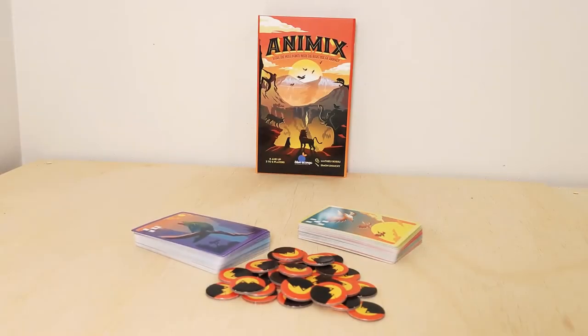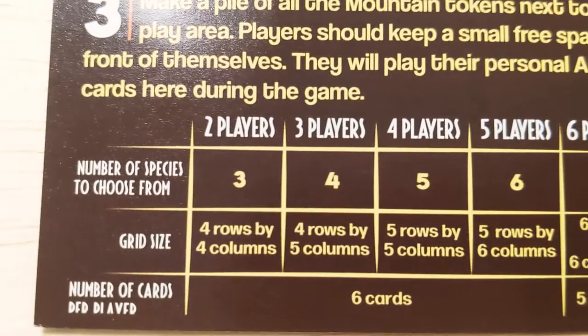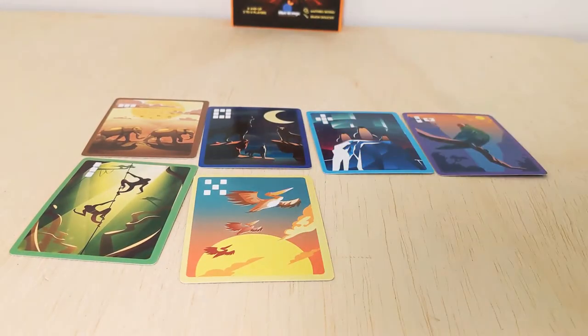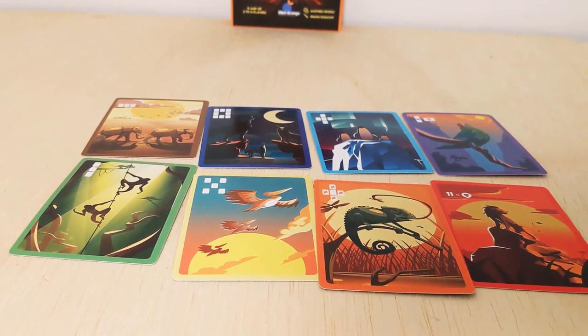We're ready to get set up! The first thing you want to check is this chart in your rulebook that will tell you, based on your number of players, how to set up your game. Most relevant right now is the number of species to use. Check the chart for this number, then pick that many species types to use for your game. This can be done randomly, or you can choose specific species.